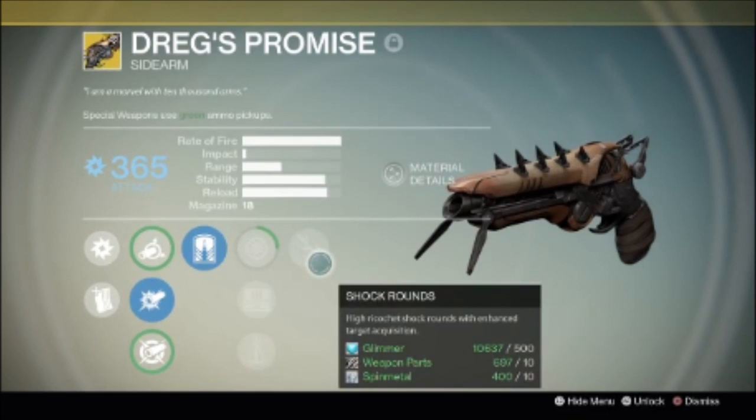Then you have the Shock Rounds perk — better target acquisition — and Ricochet Rounds. This could be helpful for both PvE and PvP. Keep in mind this is an exotic sidearm that looks very cool.